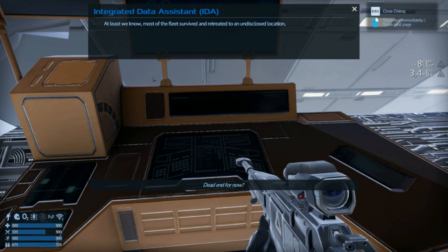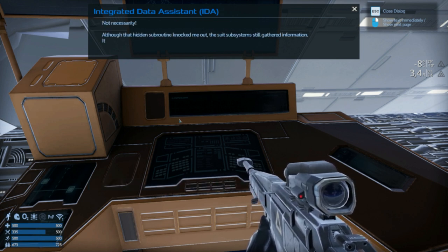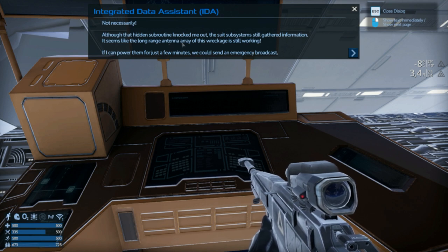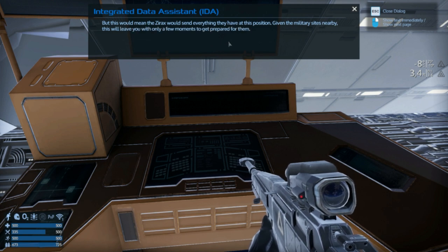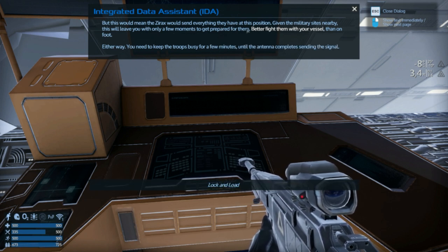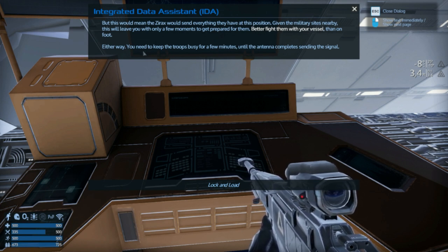At least something. At least we know. Most of the fleet survived and retreated to an undisclosed location. Dead end for now? Not necessarily. Although that hidden subroutine knocked me out, the suit subsystems will still gather information. The long-range antenna array of this wreckage is still working. If I can power them for just a few minutes, we could send an emergency broadcast — but this would mean the Xyrax would send everything they have at this position. Better fight them with your vessel than on foot. You need to keep the troops busy for only a few minutes until the antenna completes sending the signal.